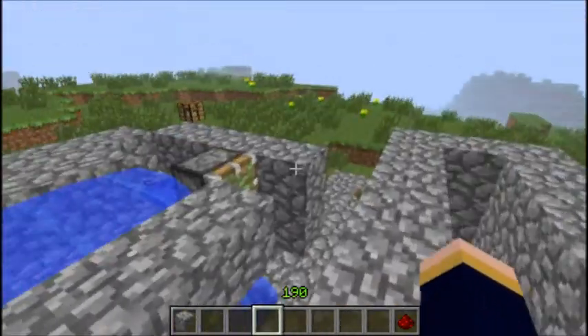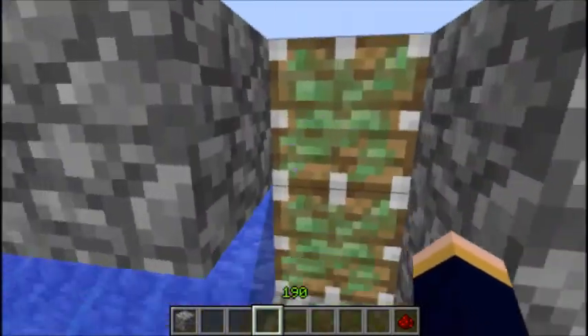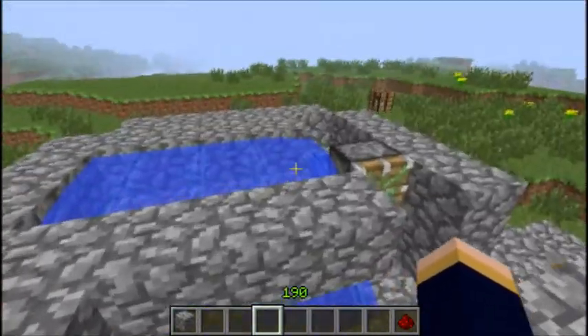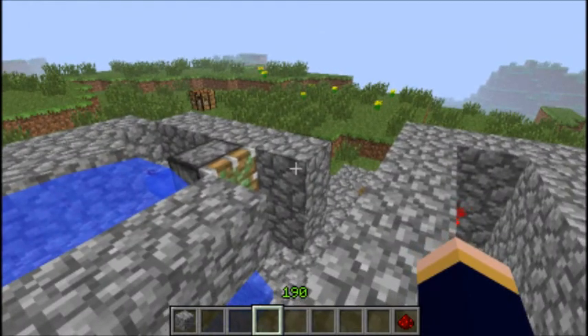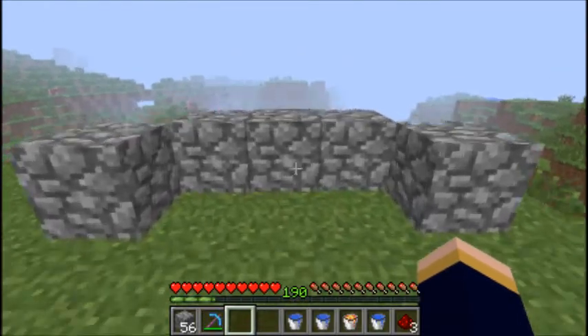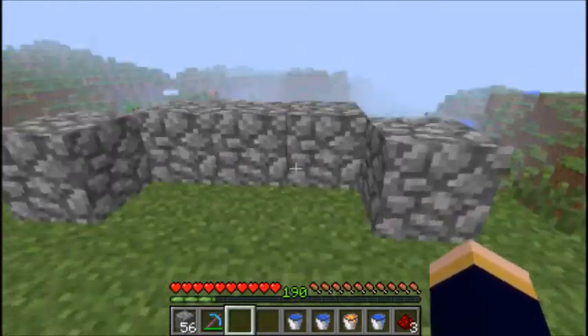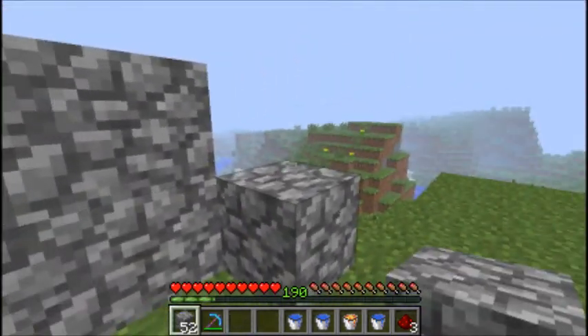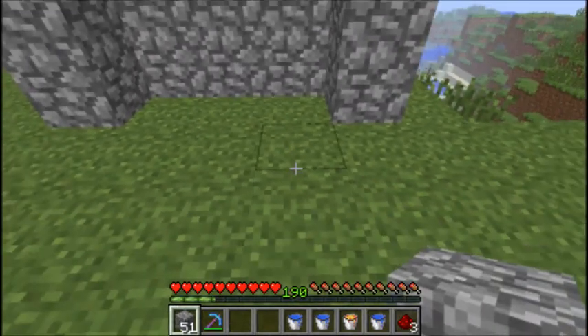I probably built this a lot more complicated than you need. You don't really need these pistons, but I'll show you how you make it. You start off like this, put them on either side, then build it up, and then you want your walkway.